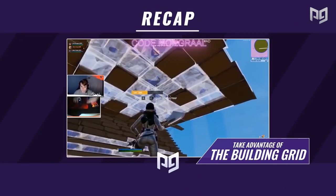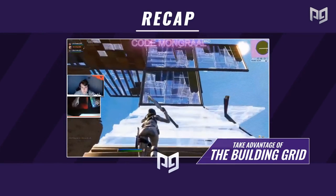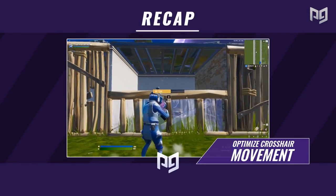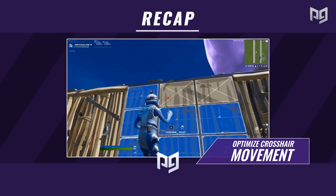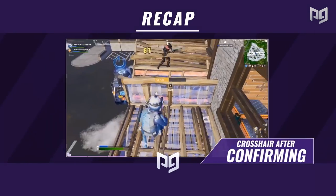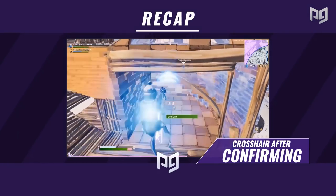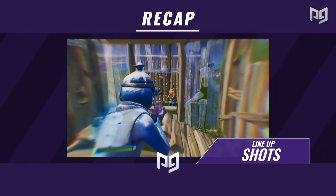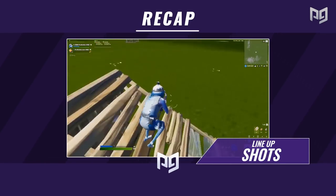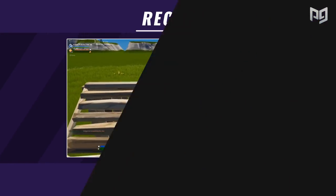Quick recap: where your crosshair points largely determines where your pieces will end up, so use this to your advantage — think back to how Mongrel lands that double 90 in just one jump. While editing, the more you optimize your crosshair movements the faster you'll perform them; not every edit tile needs to be fully dragged over. Always consider where your crosshair will end up after confirming an edit — generally you want it closer to your opponent. In some cases like jump shots or crouch peeks, lining up your crosshair from behind cover reduces how much you'll have to move it.